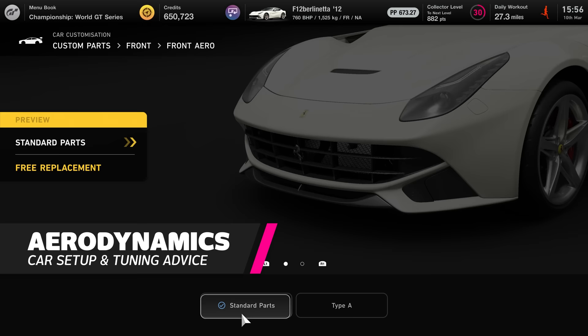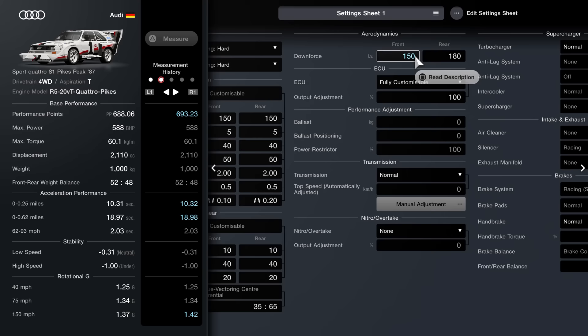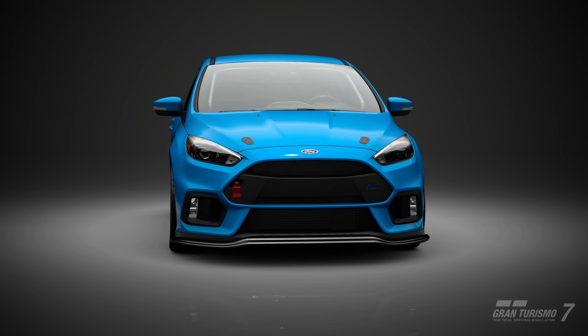In GT Auto you can add items such as front splitters and rear wings. Not only do these appendages enhance or reduce the vehicle's styling depending on your preference, they unlock the ability to adjust downforce levels in the car settings sheet. Simply adding a part won't increase your downforce to the maximum levels, so visit the settings to increase their effectiveness. Of course, these also alter the PP level.